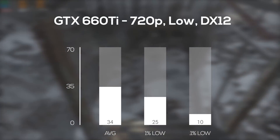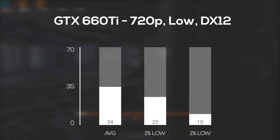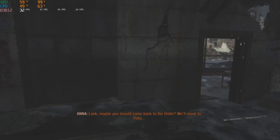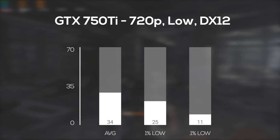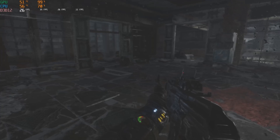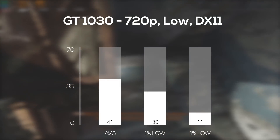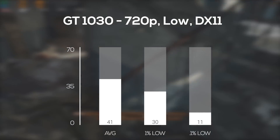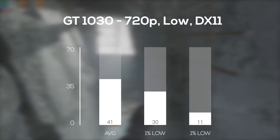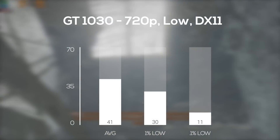The first card up is the GTX 660 Ti — remember the rest of these benchmarks are from actually playing the game now — and here in 720p and low settings with DirectX 12, I was only able to average 34 frames per second. Next up is the GTX 750 Ti, and with the exact same settings we got pretty much the exact same result at 34 FPS. Following that was the GT 1030, and here's where things get really weird: also in 720p with low settings, I averaged 41 FPS. I still have no idea what was going on, but it's definitely weird that it was outperforming the previous cards despite them all having the same amount of VRAM.